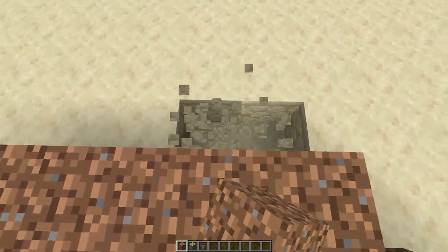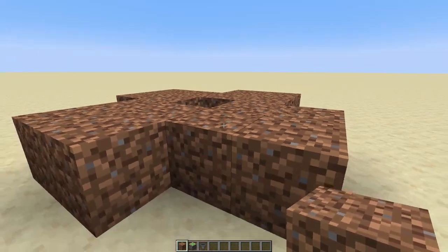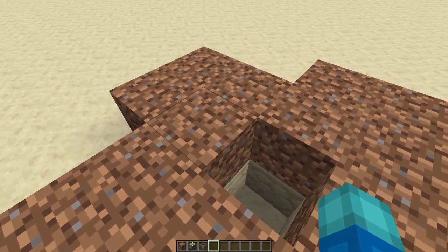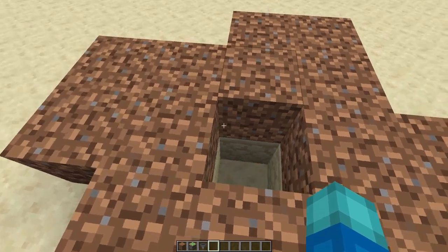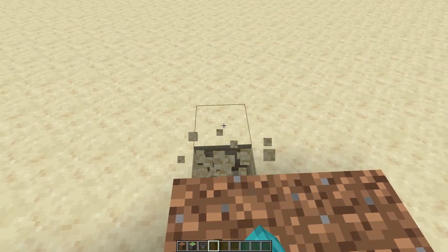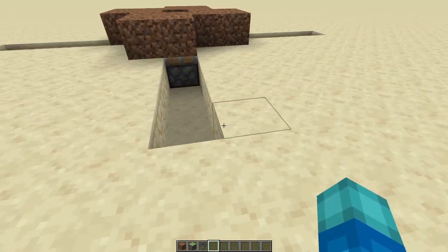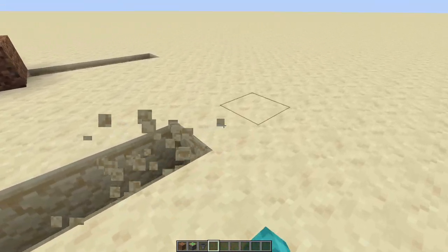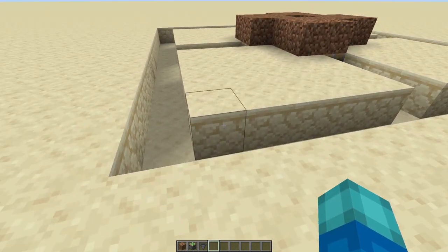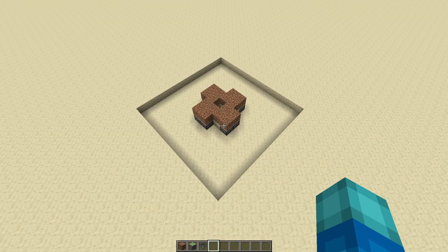From the center point of your farm, dig out a further four blocks outside of the dirt on each side. Then proceed to connect these trenches up to form a square around the farm. With the square dug out, remove all of the remaining blocks on the inside of it. Once complete, you'll have something looking like this.